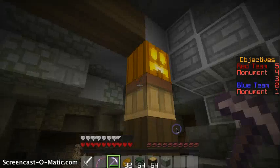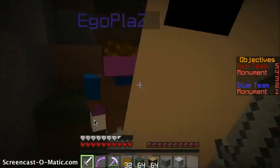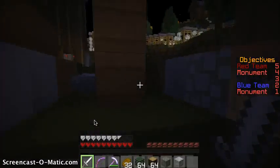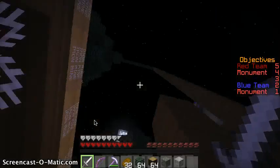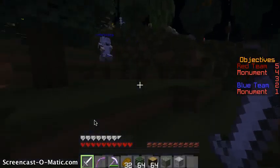Got the iron armor on — perfect! And I have an Infinity I bow. Let's do this thing. Oh, stupid cobwebs. I always get so mad at cobwebs because you're trying to do something really epic and you just get caught up.